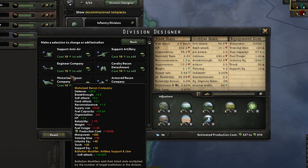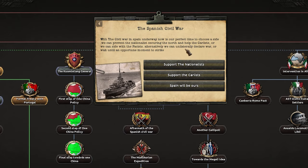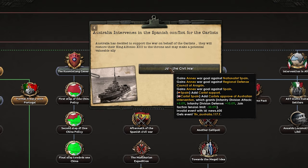I'm going to go with 20 width with engineers and artillery because I don't have a great economy at the moment. For the Spanish Civil War, who are we going to support? We can support the Nationalists, the Carlists, or go for it ourselves. I suppose the Carlists because then there'll be a monarchy and we could probably get them as a puppet. They could join our faction, and we get some annexed war goals - let's join in.